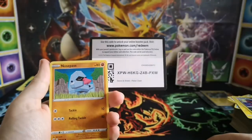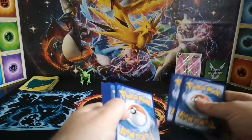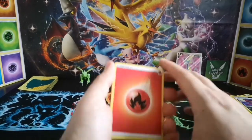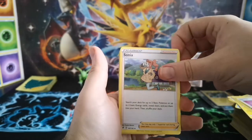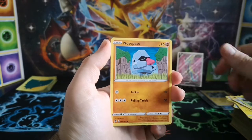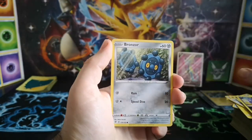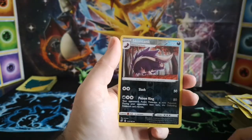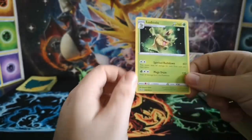Code card. Fire Energy, Full Heal, Sonia, Muscarin, Nosepass, Wimpod, Cofagrigus, Bronzor, Toxel, Skuntank — and Ludicolo, regular rare.